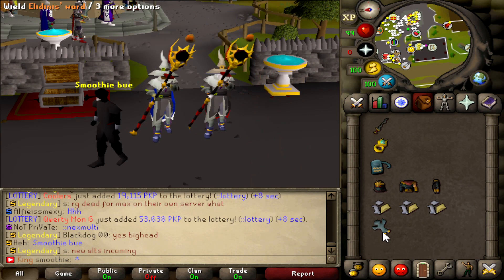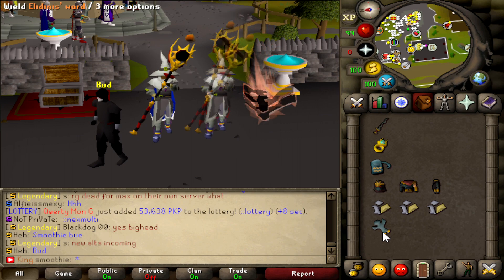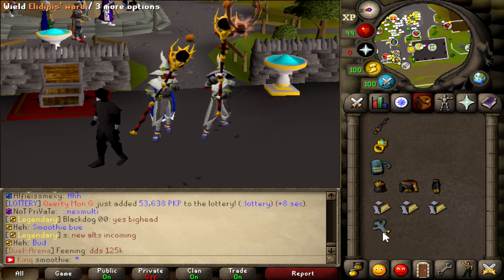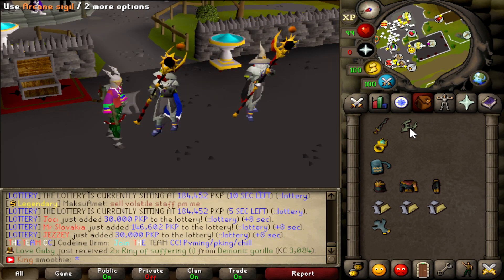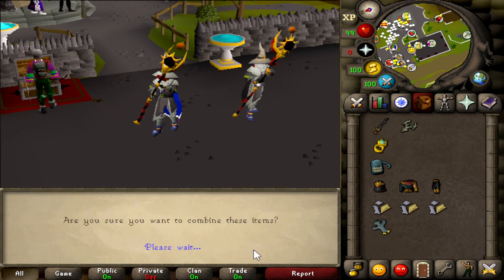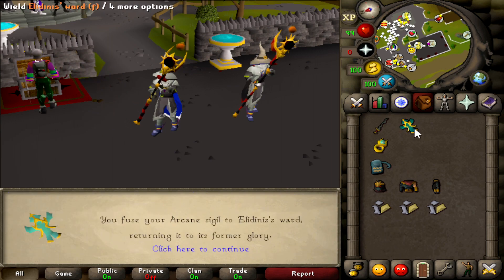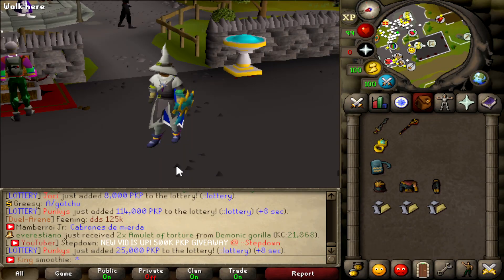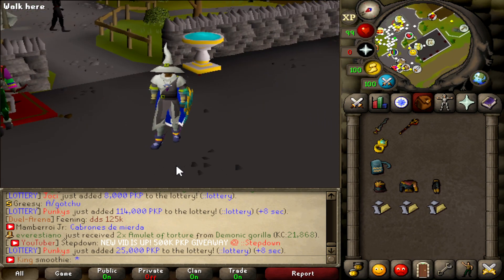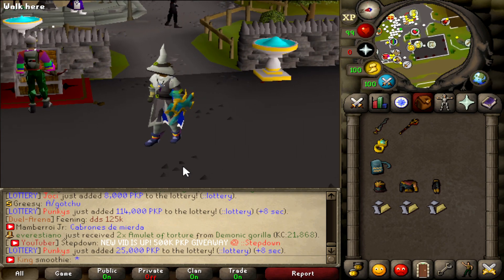The Elidinis Ward is a new magic shield added to the game, and can also be bought from the Bounty Hunter shop for 30k points. The Ward can also be fortified by attaching an Arcane Sigil to it. After fortifying, we get this amazing Ward — it comes with a plus 2 max hits on the Volatile, taking the previous max hit from 80 to 82.